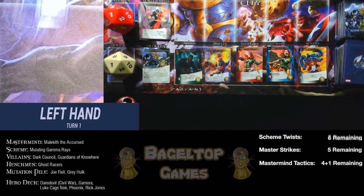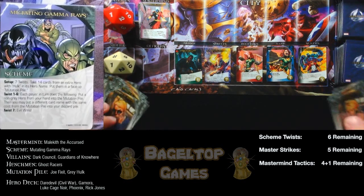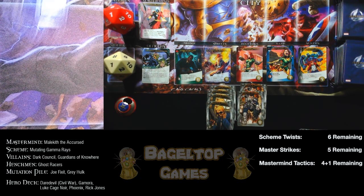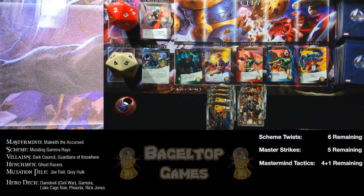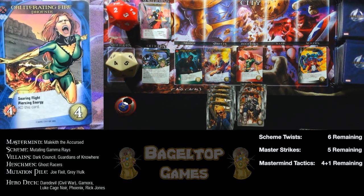First villain card is a scheme twist — goes in the scheme twist pile. Each player puts a non-gray hero from their hand into the mutation pile, but they're all gray so nothing happens. Left takes their turn: four shield agents and two shield troopers gives me four recruit and two attack. Can't fight anything, but I can buy Phoenix who has Soaring Flight and Piercing Energy — she goes to my next hand and uses victory points to fight. I'll buy her.